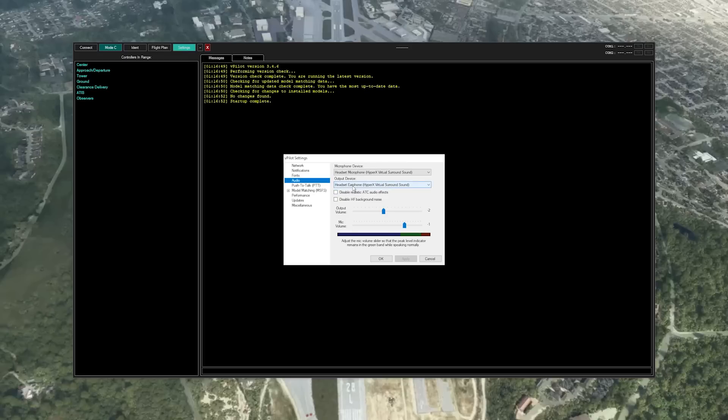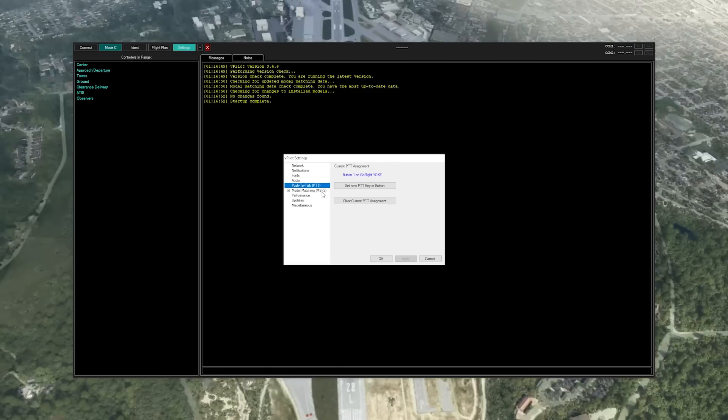Same with the output device. We have enabled VHF sound to give us basically authentic sound on the radios. One of the most important settings is push to talk — head over to the push-to-talk key and set your PTT button to your liking. We have ours set on our 737 yoke, but you can choose anything you wish.